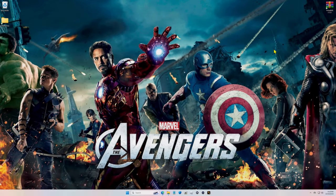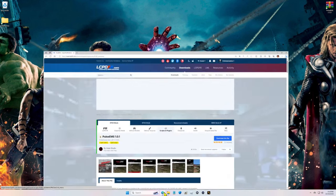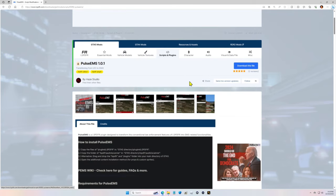What's going on guys, Criminal Justice here. Today I'm bringing you an LSPDFR tutorial - we're going to be installing a new mod made by Hayes Studio called Pulse EMS. What this does is turn your LSPDFR police functionalities into EMS functionality. This was recommended to me by Jeffrey Gamer, big shout out to my boy. Click the link in the description below - it'll bring you to this page right here, Pulse EMS made by Hayes Studio.